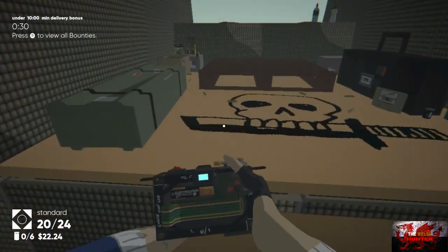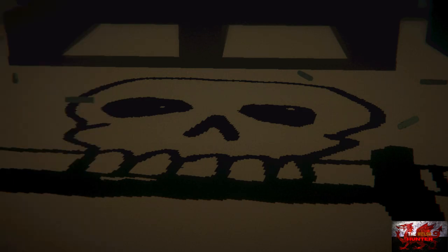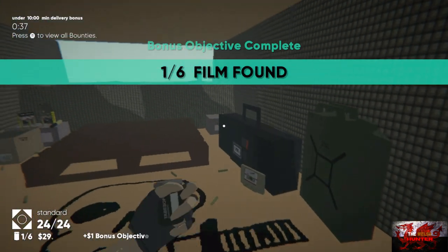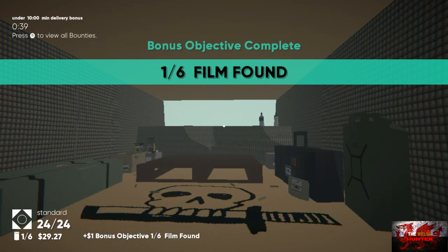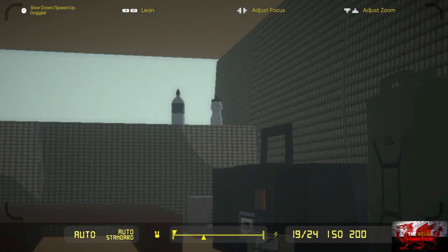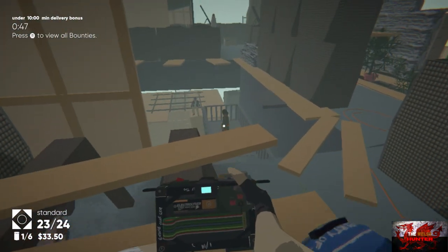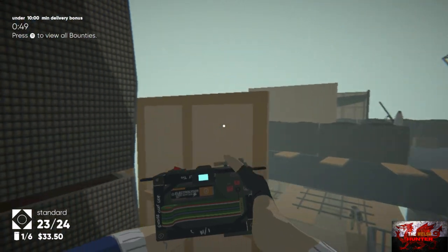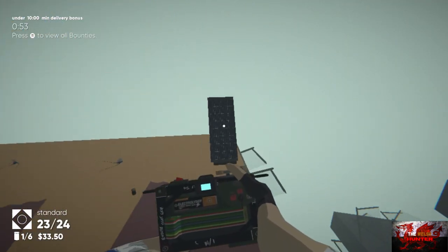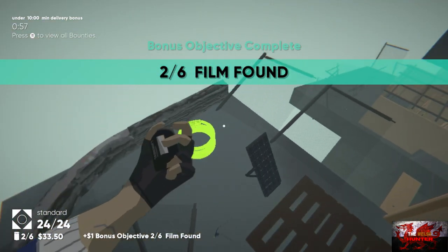From here go up this little ramp. Take a picture of the skull and the knife. Pick up the film by the boombox — that's the first of six done. Take a picture of the boombox for a little bit more money. Jump up onto this little piece of wood and then jump up to the rooftop to grab the second film. Now just jump down and we're going to recreate the next postcard.